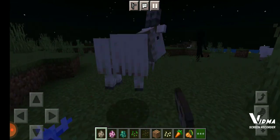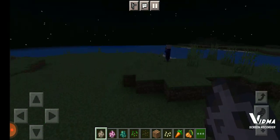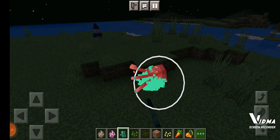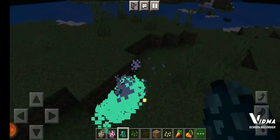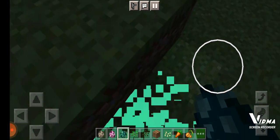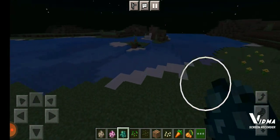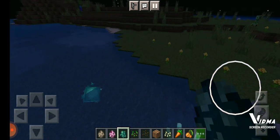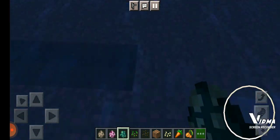Goats are pretty hostile — get out of here, you evil thing. Glow squid: what's so special about this thing? I'm not an animal abuser. Oh, it's a baby one — I think I should just leave it alone. I'm not trying to be an animal abuser or anything, but these animals actually look pretty cool.